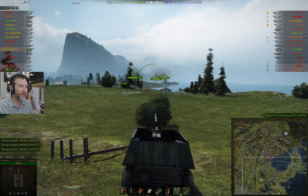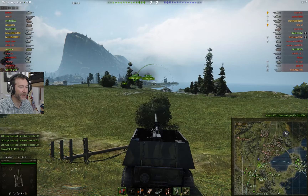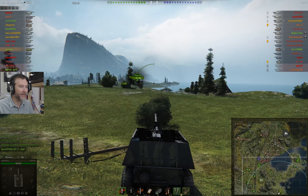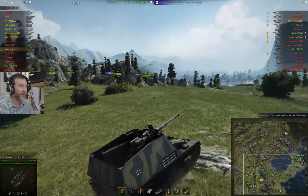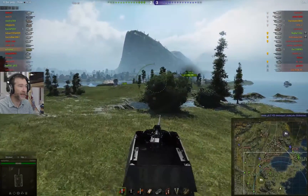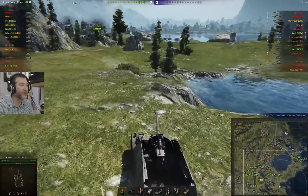We've got Cromwells coming down that western flank. I'm thinking someone needs to go back and help out at the base — they've got three TDs over there, I'm the only one helping on this side, and now I'm not doing anything here because the entire team has pushed up. Let's get to this ridge and see if we can get shots on that KV-85. Don't drive over that — that is certain doom.